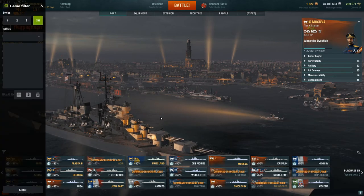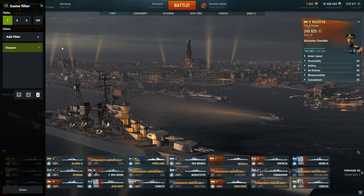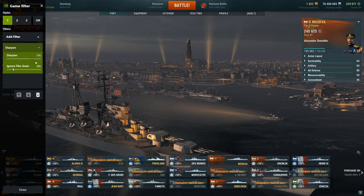It'll bring up the game filter. Pick one of the styles, pick sharpen. I sharpen to about 75 percent, ignore film grain to about 20 percent, click on done, and as you can see — just look at the clarity and the sharpening difference there.